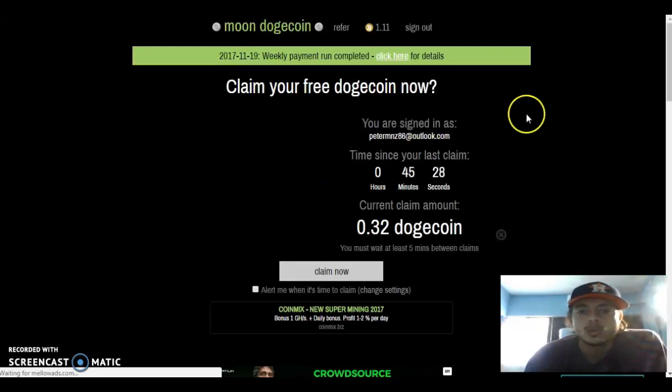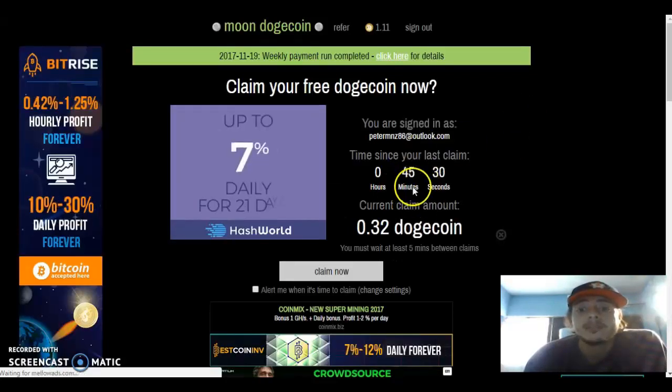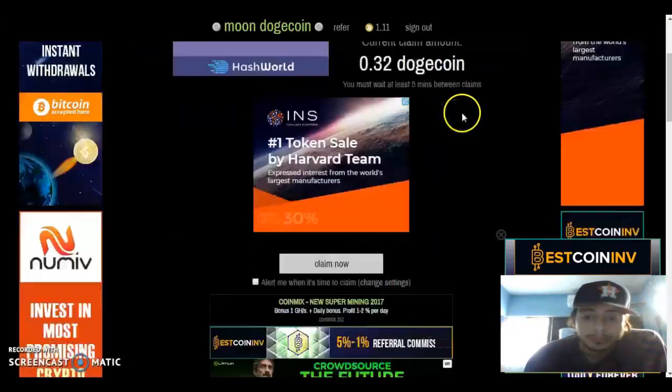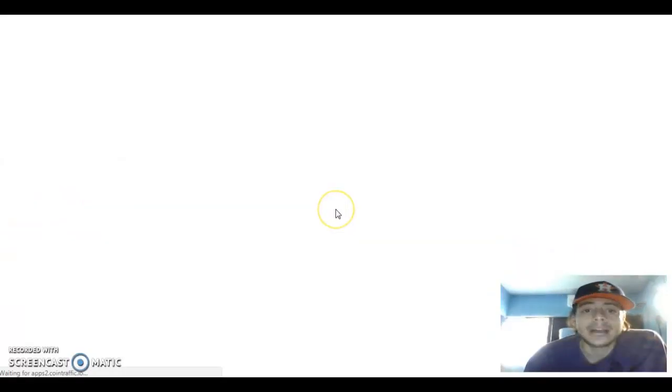Go ahead and submit, and let's go ahead and log in. We're logging in guys. So you claim every five minutes — it's been 45 minutes since I did my last claim. How do you claim? You go down here and click 'Claim Now'.